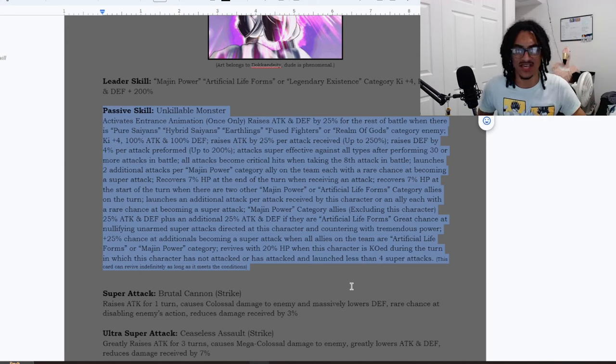He also gets Ki +4 and 100% ATK and DEF at the start of turn, and raises ATK by 25% per attack received, up to 250%. So he wants to take hits to build up his attack — that's massive. By the middle of the fight he's going to be hitting like a nuclear bomb.